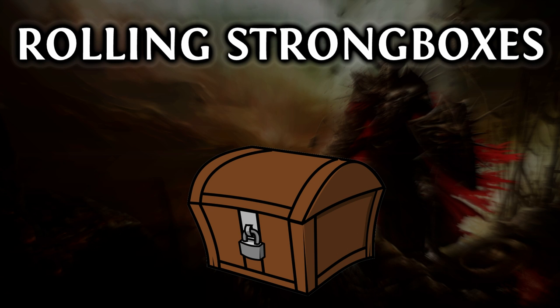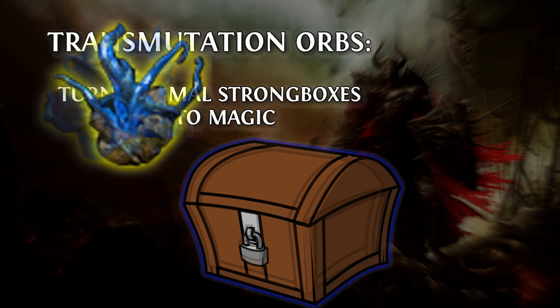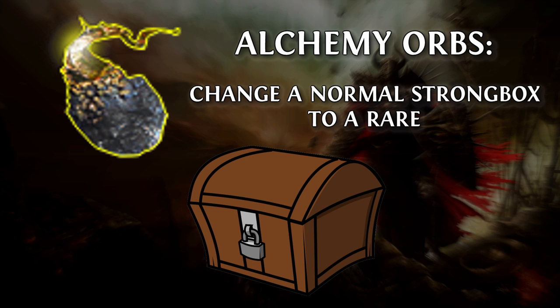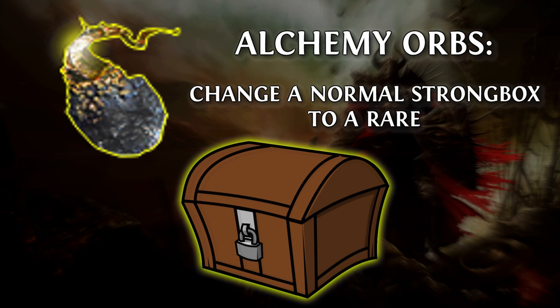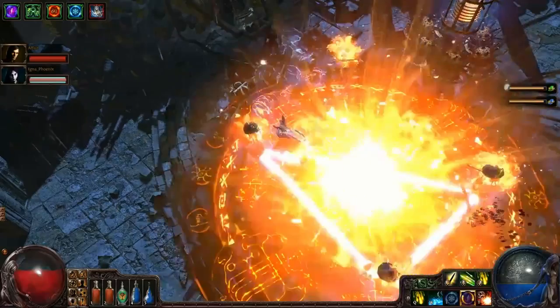It's possible to roll Strongboxes to get the best prefixes and suffixes you can. A Transmutation Orb makes a normal Strongbox magic, then an Alteration Orb can be used to change the rolled prefixes and suffixes until you get what you're looking for. Or you could use an Orb of Alchemy to take it straight up to a rare Strongbox. Other orbs can also be used on Strongboxes in much the same way as they can be used on items.